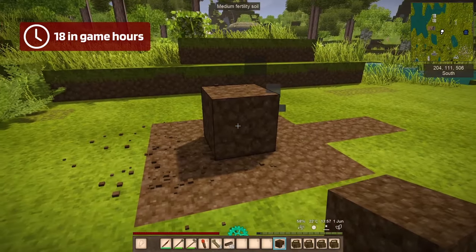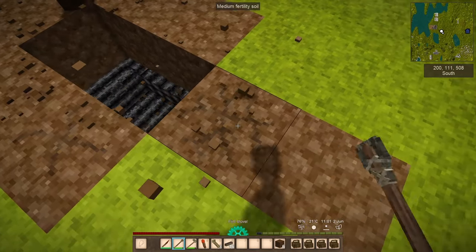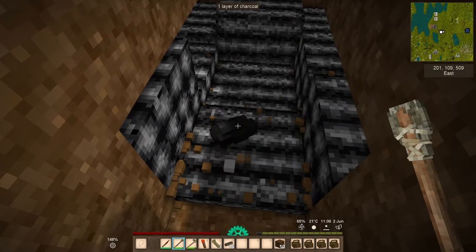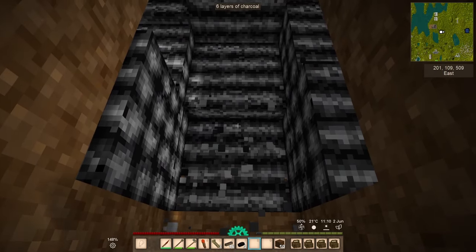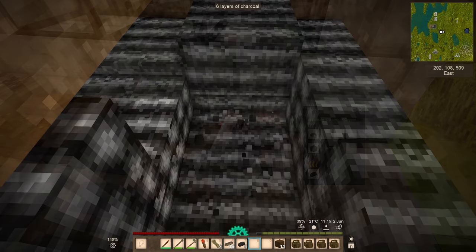Now wait 18 in-game hours. Remove the top cap and the soil, hop down, pull out your shovel, and start harvesting all of that freshly made charcoal. You can also use your fist if you don't have a shovel and are feeling a little less sophisticated, but trust me, the shovel's faster.